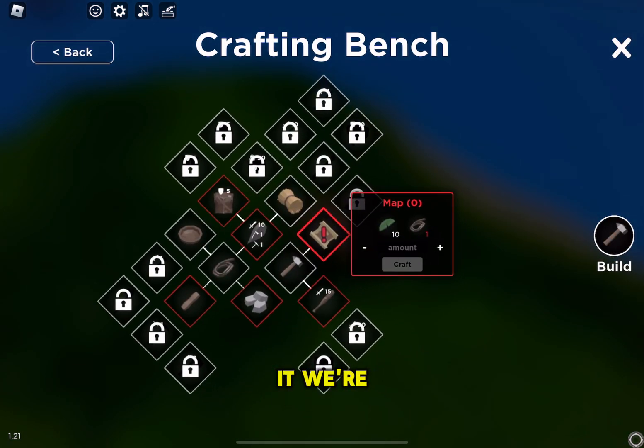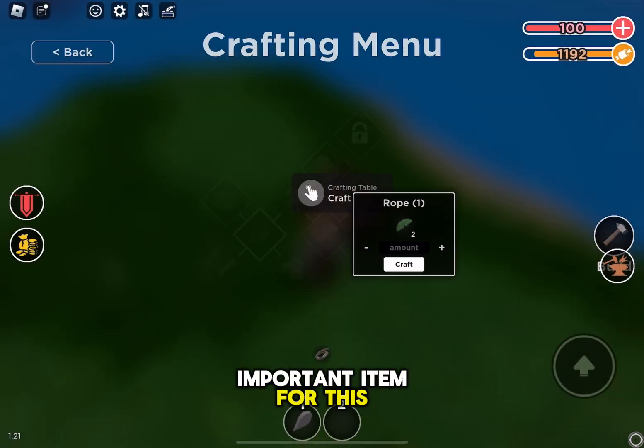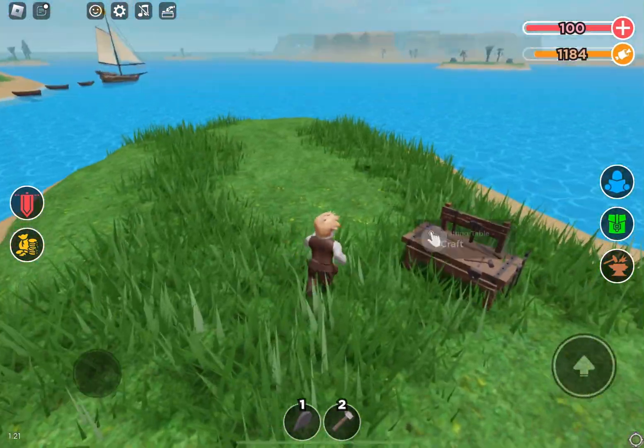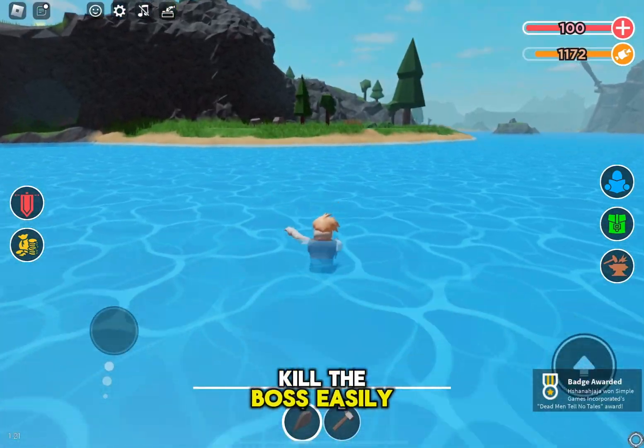We're gonna make a map, which is the most important item for this hunt. As you can see, I made the map, and I recommend having a wooden club, which will help you kill the boss easily.